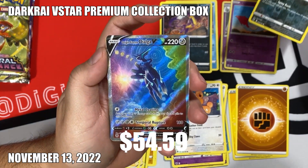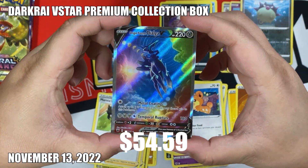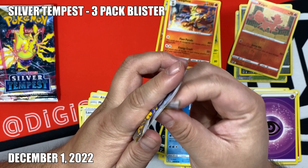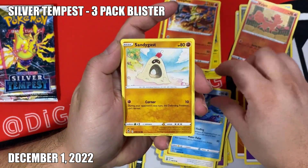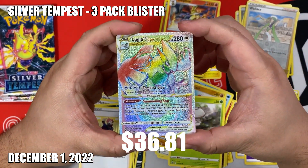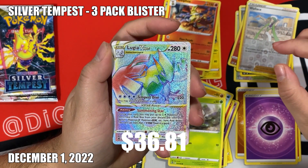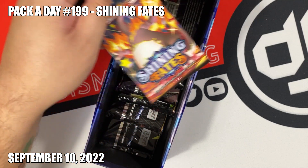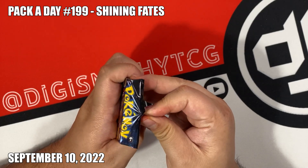Reverse - oh, let's go! We got alternate art Dialga - was not expecting that. Maybe three-pack blisters are the way to go because I pulled this banger in the Silver Tempest version too. We got Rainbow V-Star Lugia - let's go! Good thing I caught the Target restock today. This was probably the best hit of the year and it came from pack-a-day.